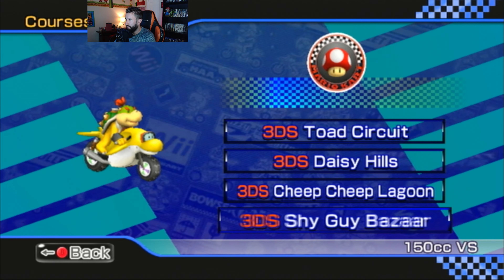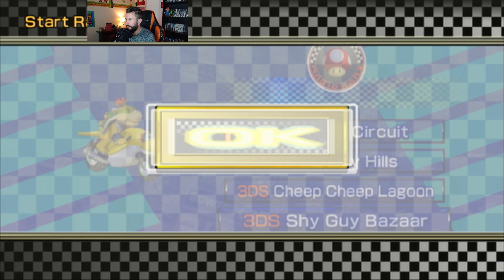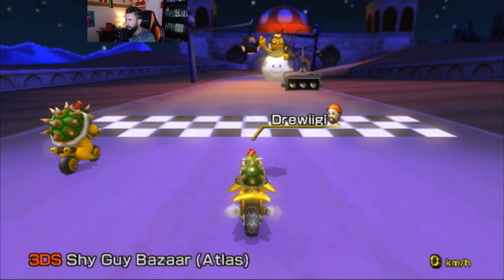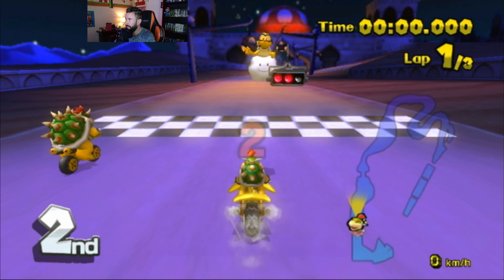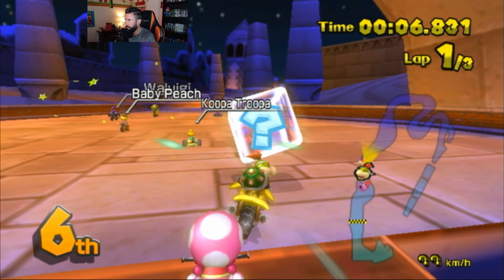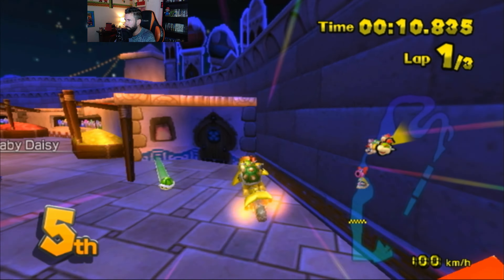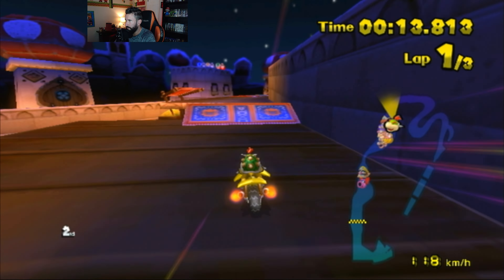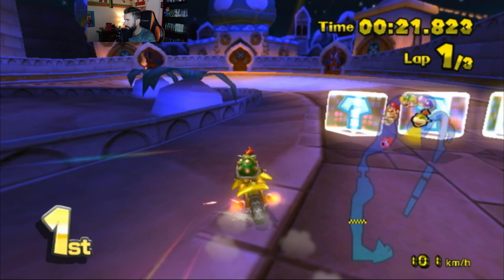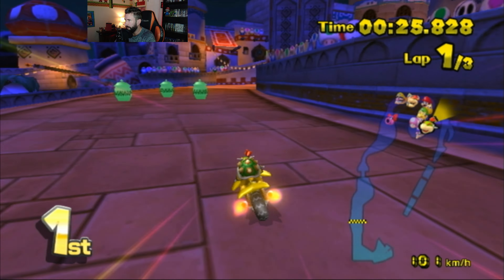Next race. Let's knock out the next 3DS one — Shy Guy Bazaar. Interesting. Whoa, alright — haven't seen this one. Brought to us by Atlas. Here we go. Let's get up here — thought that might be helpful, turned out pretty good. Oh no, no, no — the drifting on the bikes, I'm still getting used to it.